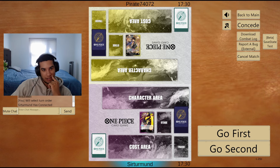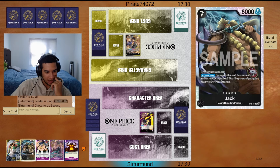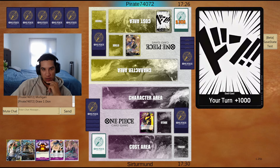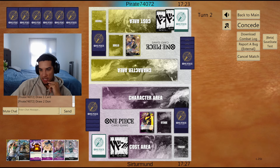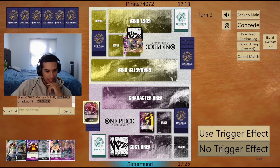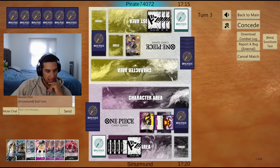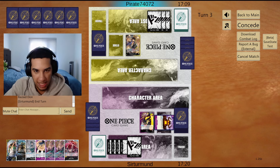We're going against Luffy. I want to go second to set up the Kuzan. This is an amazing hand. We're going to take it really slow — set up Kuzan and go from there. The opponent could have their own Kuzan, which is fine. We'll play Onigashima. This Nico Robin is actually really good here too.